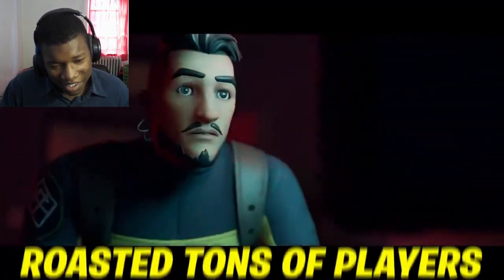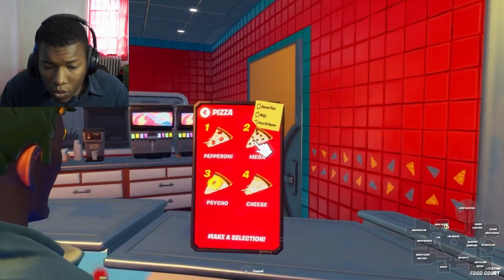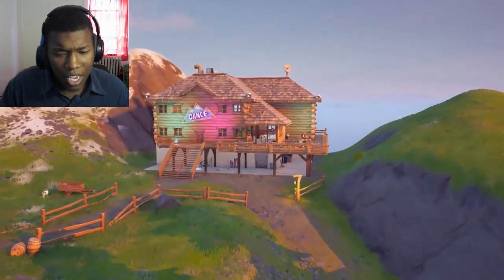Also, other secret Impostors that roasted tons of players. If you're ordering pizza in the cafeteria, take a look at the options and you'll notice that Pineapple is labeled as Psycho. You're a psycho.